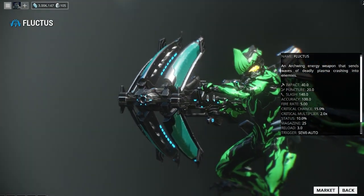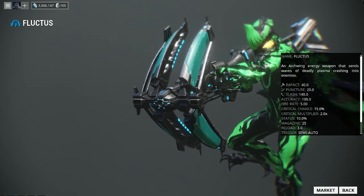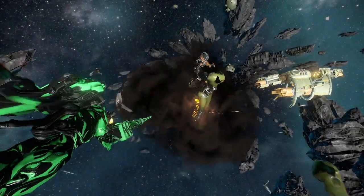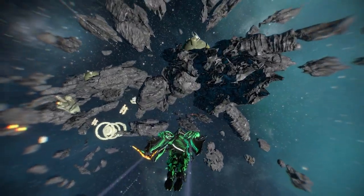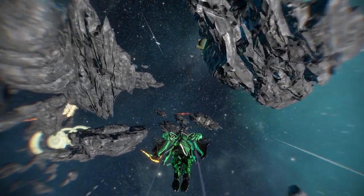Next up is the Fluctus. The blueprint can only be obtained in the Tenno Lab research for 15,000 credits. You can get the barrel from Cephalon Suda, the limbs from the Red Veil Syndicate, and the stock from Steel Meridian. It'll take 45,000 credits to build all the parts, two Argon Crystals, 12 hours, and of course if you want to rush it, it's 50 Platinum.